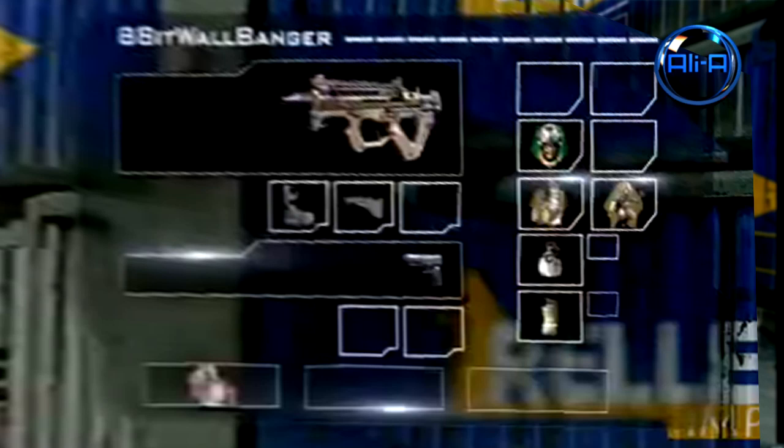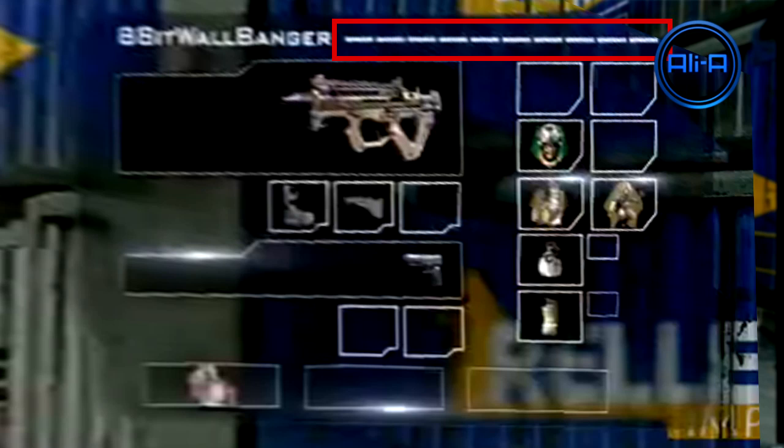Having another look at the second creator class here we can see the custom loadout for this player. I also want to point out something very important which I haven't seen anyone else point out — the counter next to the name of the class. We can clearly see 10 points there, and 10 points relates to how many certain items you can choose within your creator class. Every single creator class option you'll see in this trailer has 10 custom choices — I actually already leaked this in a Black Ops 2 video a few months ago.